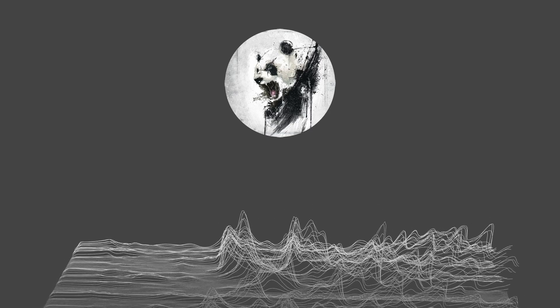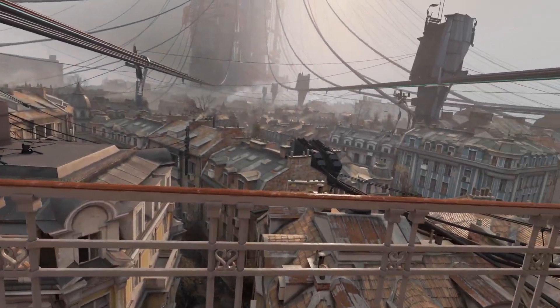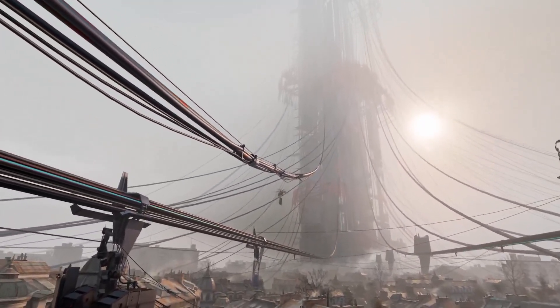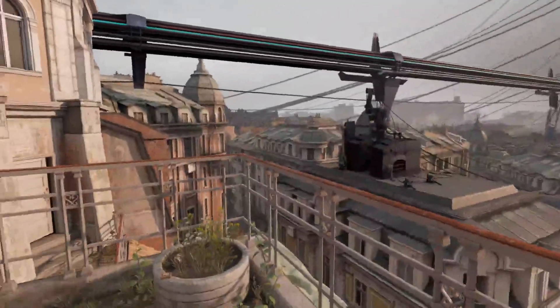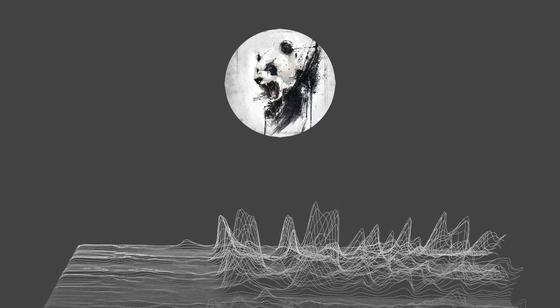If you want to save money and sacrifice some of the experience for wireless gameplay, this works fantastically. I, however, wanted the best possible gaming experience, especially for Half-Life Alyx. I not only wanted it wirelessly, but I wanted to experience the best graphics that Half-Life Alyx is known for, with as little lag as possible. So let's talk about my setup — for my setup, you will need the following things.